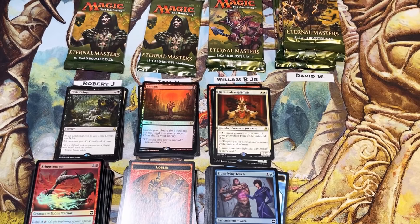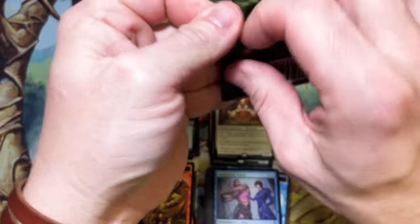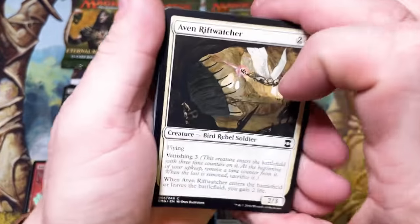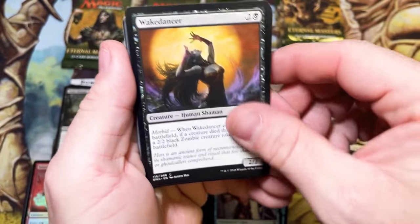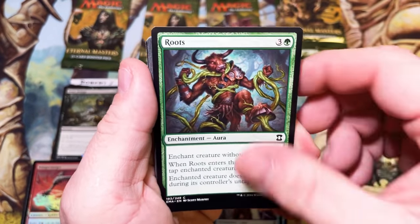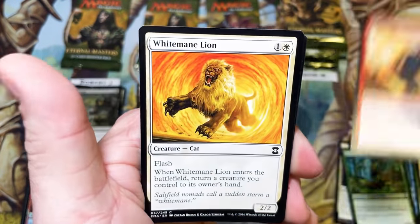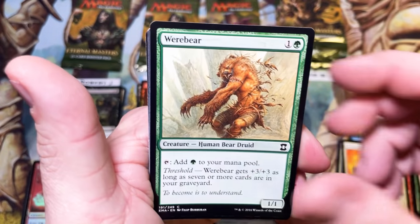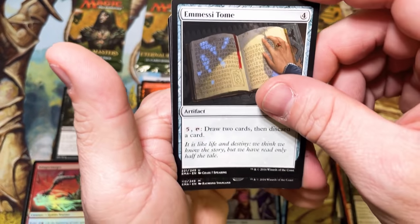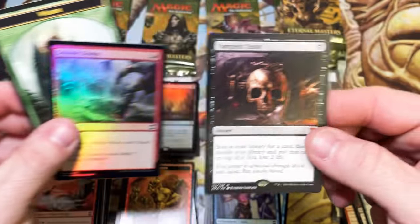The German version of that card — they had to change the name on it because in German the word for 'tails' is 'Schwanz,' which is actually a slang word for something else. So the German version of the card actually got different text on it, if I remember correctly. That's a random useless piece of knowledge — a fun fact I think I saw somewhere. I could be completely wrong but I feel like I know that for some reason.